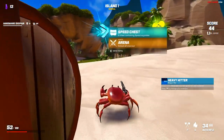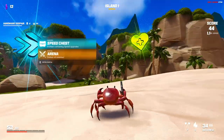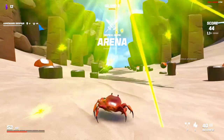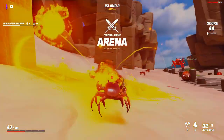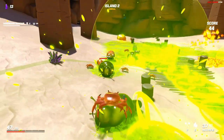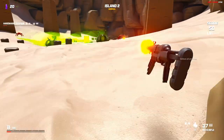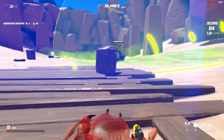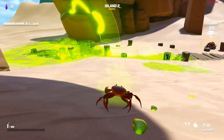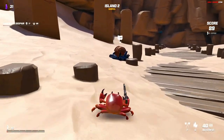Moving on, we see a speed chest and a health chest. I go for the health chest since I know I'll need health. But it's not quite what I expected — my health is already at half. There are a lot of enemies here. I grenade them but my health drops to one bar. I have to watch the ranged attacks. Island two cleared with the most minimal health possible.